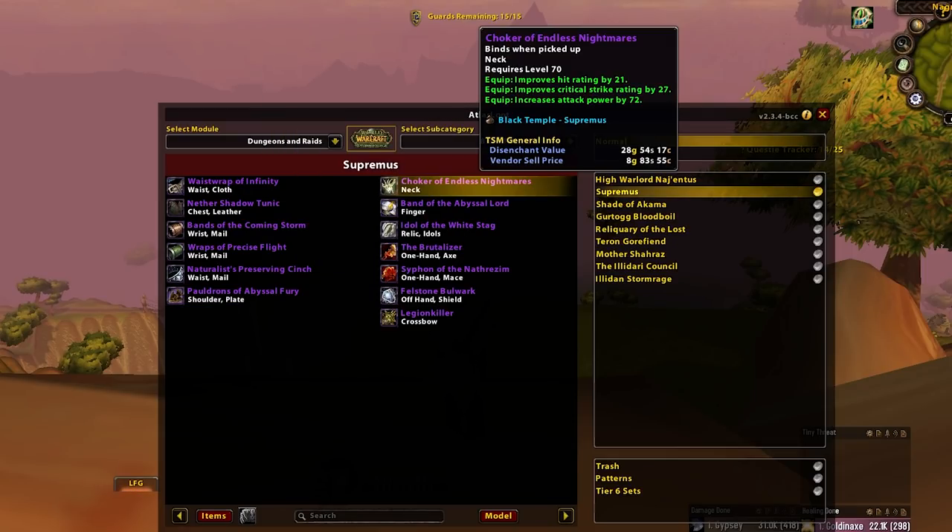Then we've got Choker of Endless Nightmares. This is the neck I was talking about with Serrated Blades — it's a little bit better, particularly for Rogues over Serrated Blades compared to other specs. But realistically, it's all the physical DPSers that kind of want Serrated Blades or this. They're so close together in most cases that it just seems ridiculous to nitpick when there's two options so close. Some specs will have a slight preference either way, but honestly — CBA, and you should CBA too.